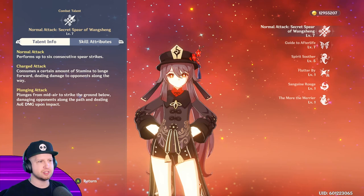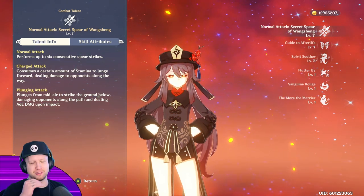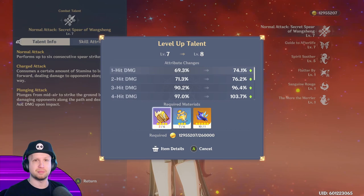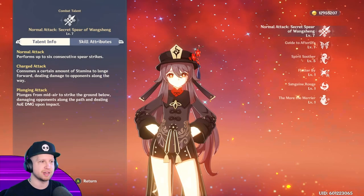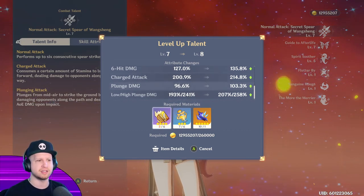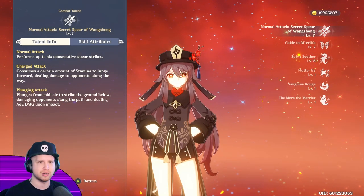Moving on to her talents, whereas with most characters you would level up a certain talent before another, she's actually one of those rare characters where you're going to want to try and keep all of her abilities as even as possible — level up whichever one you want. I just don't have the talent books, but I happen to have a lot of the boss materials since I haven't used them on other characters. This is going to be her basic attacks, charge attack, and plunge attack. Her charge attack ends up scaling the most, so ideally her end game is literally just spamming her charge attack. That's why constellation one is actually so good.